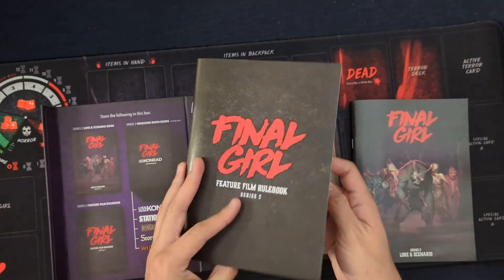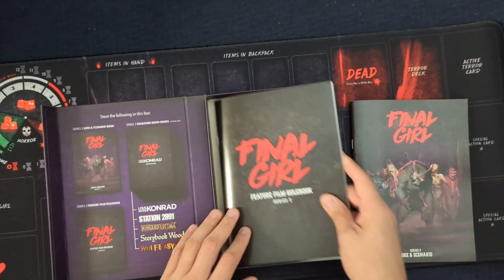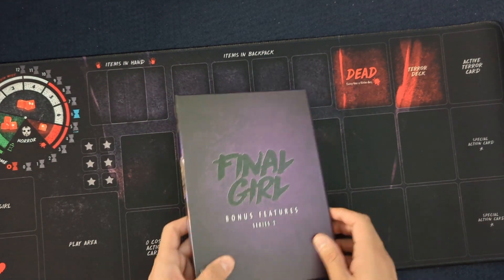Everything in Series 2 kind of plays nicely with each other — the lore scenario book sticks with Series 2 locations, so it's all pretty much self-contained. And again, we have the same feature film setup book for all the new killers instead of using those little sheets of paper. I absolutely adore that they did that — really, really happy about it.